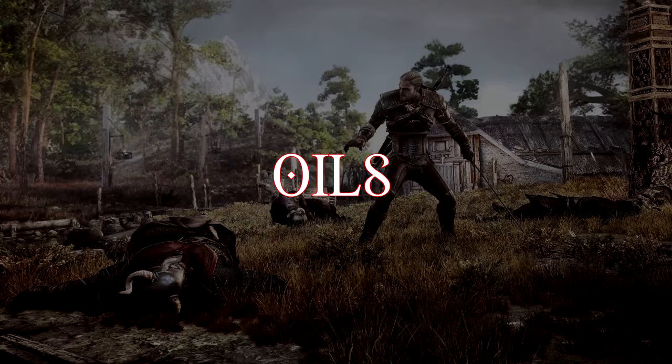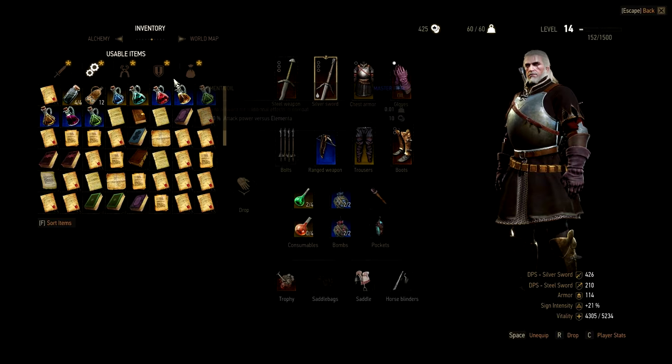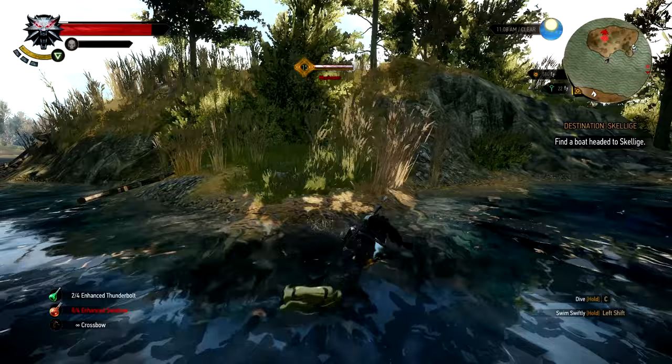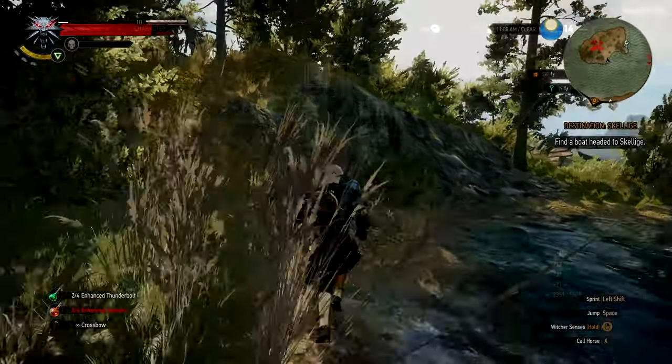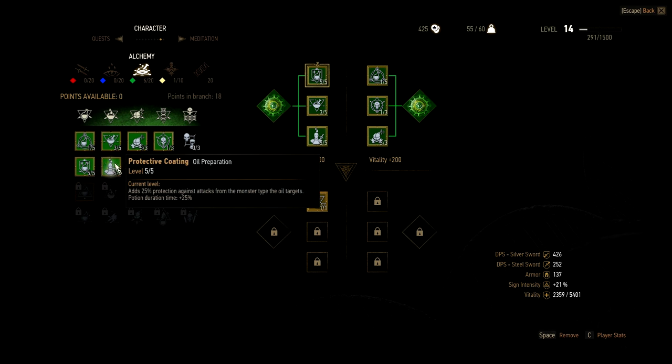Number 3: Oils. Oils allow Geralt to increase his attack power versus a specific type of enemy. It's important to apply the oil to your sword before fights and it can turn a difficult fight into a breeze. I actually have my character specced into the alchemy tree so he takes 25% less damage from enemies that his oil targets, making the use of oils even more necessary for me. It is important at Deathmarch difficulty to be prepared before every fight.